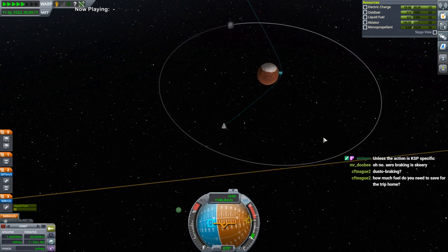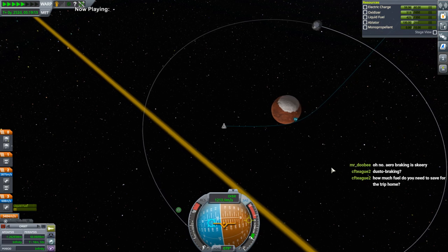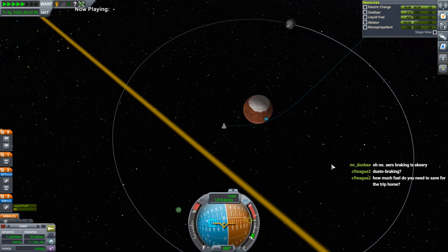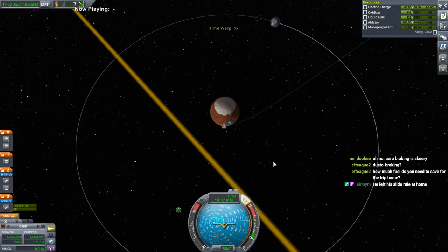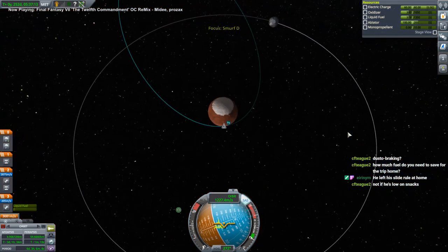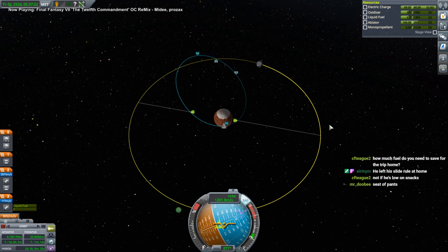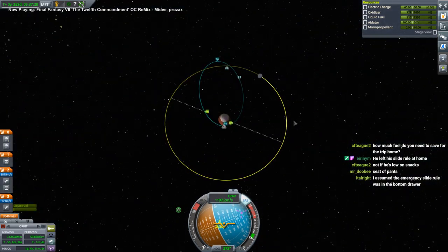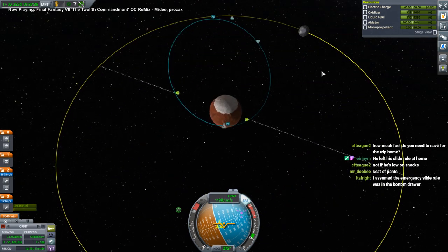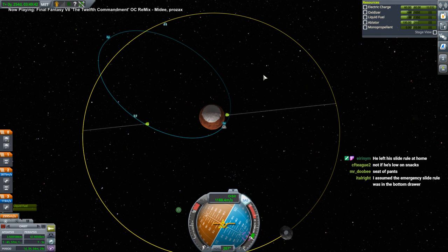We can't plot maneuvers because we don't have comms. You'd think an engineer would be able to figure out the math, but no. This might be too much — I didn't realize we'd be going this fast. Okay, that's capture. Come on Ike, this is the one time you're not gonna troll us. Our inclination is icky — we'll have to fix that. I want to save a little bit of fuel for bringing our orbit down into Duna's atmosphere.